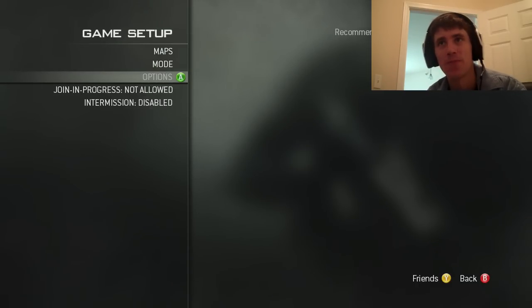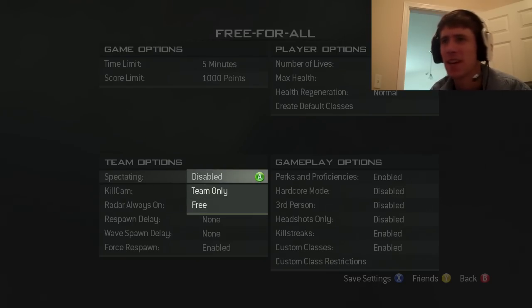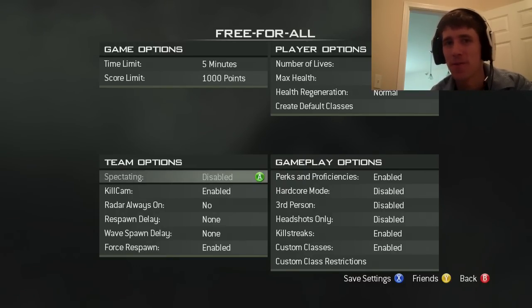So you want to go to free-for-all. And then the options — this is where it's very important. I switch it to five minutes, keep it short. Get them really mad but don't make an extremely long video. I like to keep it at five minutes. Switch it to 1,000 points, which is 10 kills. Spectating, I disable that because sometimes I like to invite their friends in and you don't want them to see the shenanigans you're up to making a worthy YouTube video.